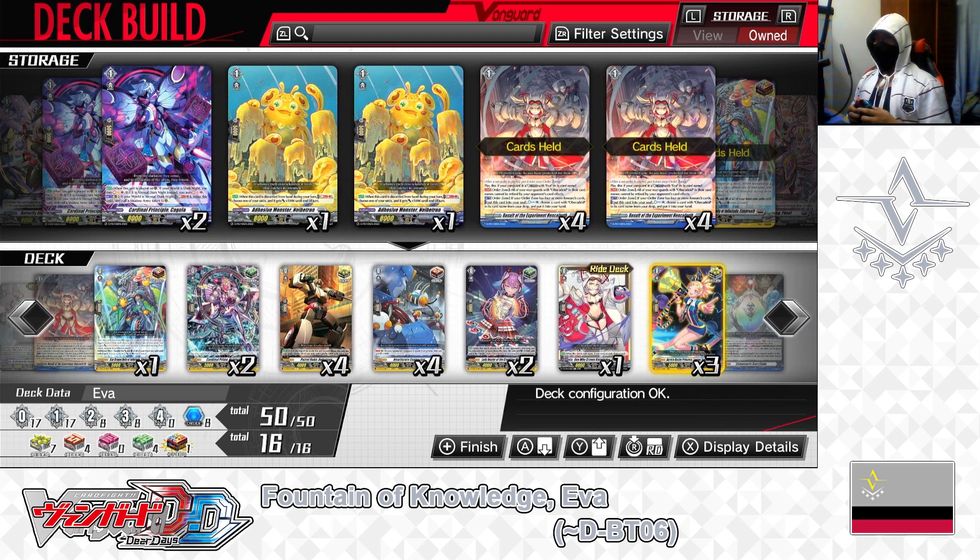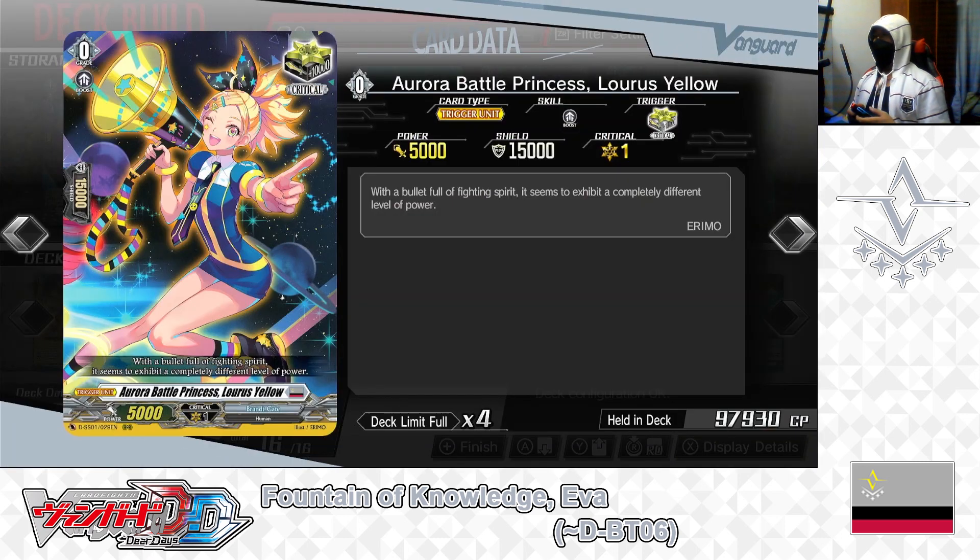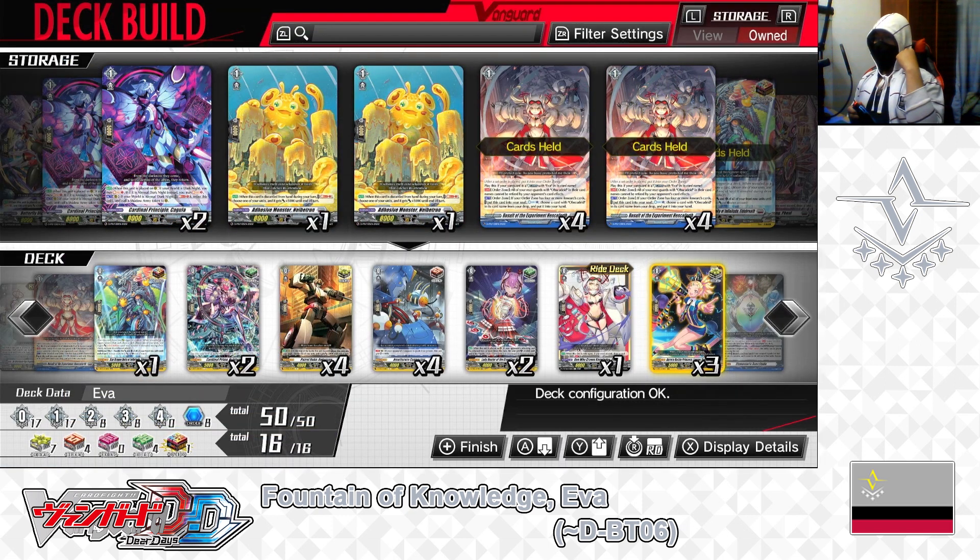Next: grade 0, Aurora Battle Princess Lurus Yellow — critical trigger. We had 3 in the deck; putting one more in, now playing 4.